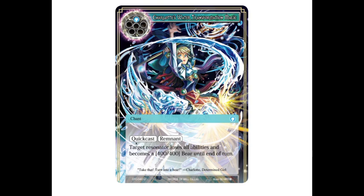This card has chant, quick cast, and remnant. It says: target resonator loses all abilities and becomes a 4/4 bear until the end of the turn. So you just turn something into a 4/4 for one drop at instant speed. That's really valid, especially when you consider Charlotte is a 4/1200 — she can block it and then kill it. This is a really good answer for blue, especially for one cost, and it can be cast twice with remnant. Remove all abilities, become a 4/4, get killed — that's a pretty strong card.